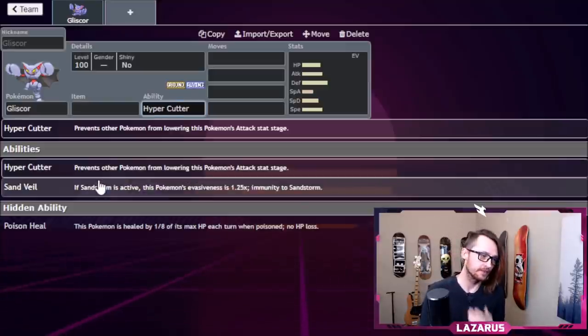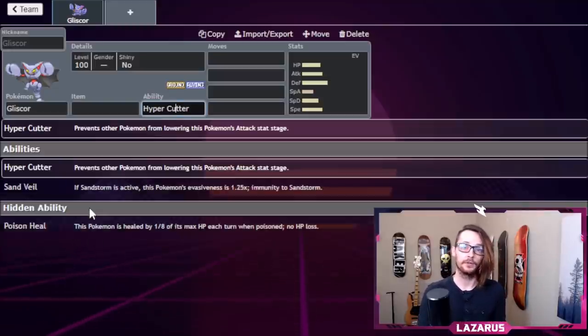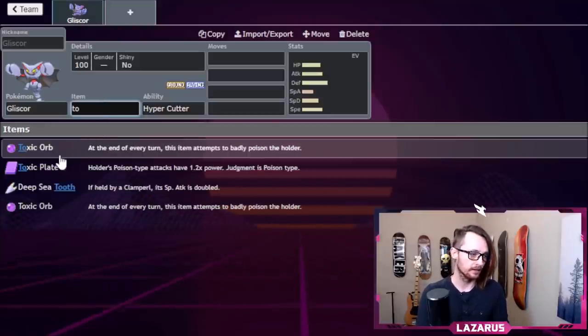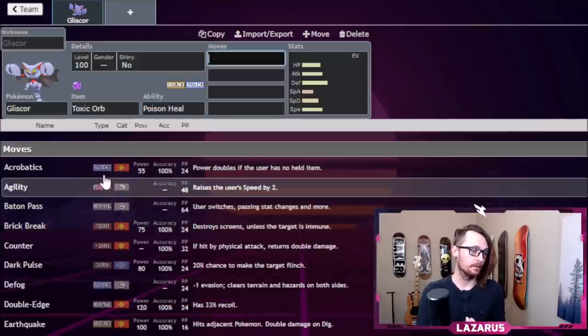Sand Veil is okay — there aren't many sand teams around. Poison Heal is a really good ability that heals it for one-eighth of its health every turn when poisoned, and it also prevents you from losing health to Toxic. So if we put a Toxic Orb on it, we poison ourselves and essentially have a Super Leftovers.